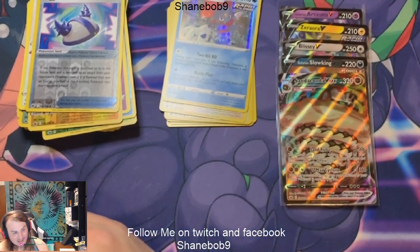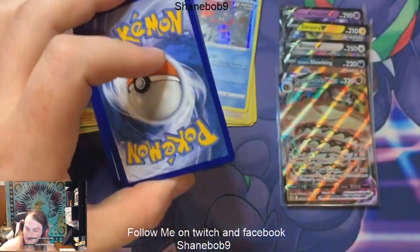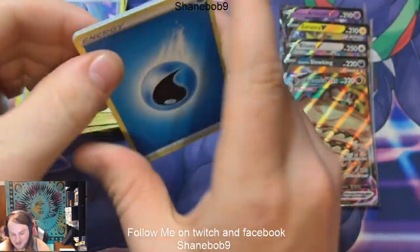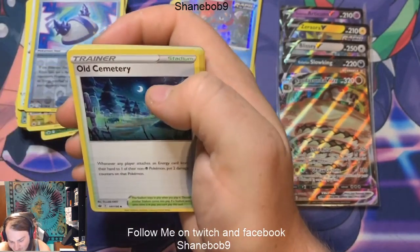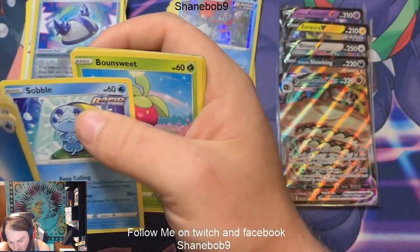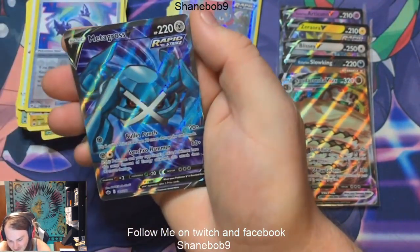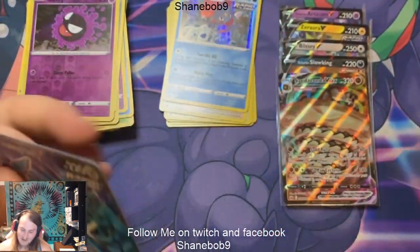Last three packs — we need something good! It might be right here. We got a Layer-On, Expedition Uniform, Old Cemetery, Kubfu, Hatena, Sableye, Boonsuite, Furfrou, Ghastly, and an Alternate Art Metagross V! I'll take it — not the crazy alternate arts we were hoping to see, but it makes this box a whole lot better.